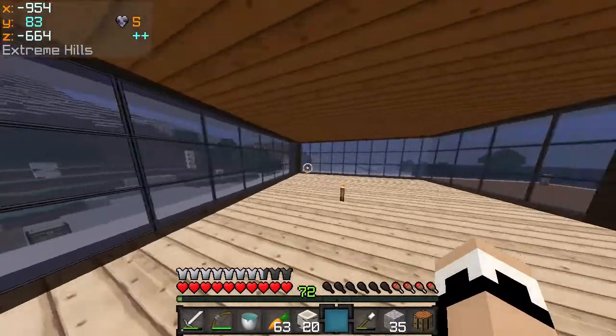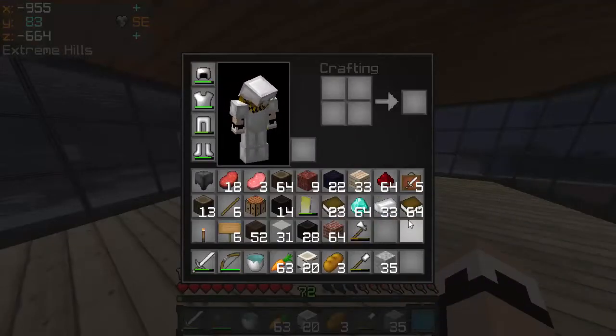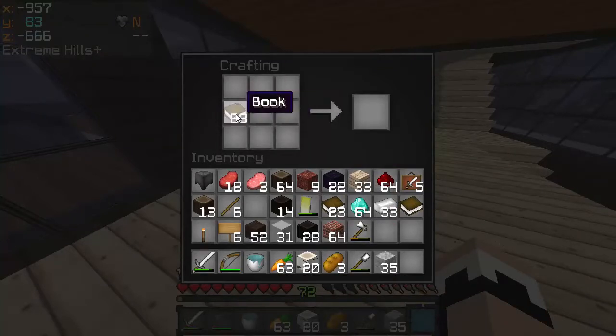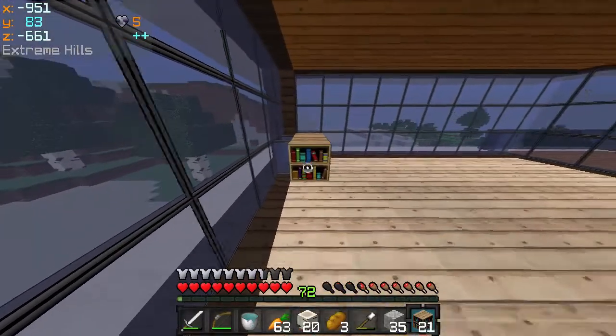We've got all our materials, so now we're going to put down our crafting table somewhere here, and we're going to make a decent amount of bookshelves. Let's make a bit more — 20 should do the job. So let's put our good old wood here.